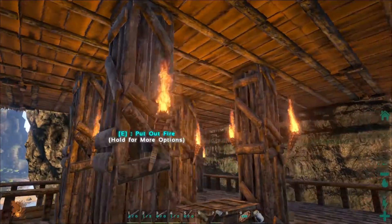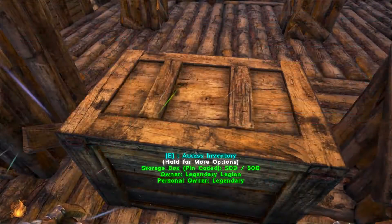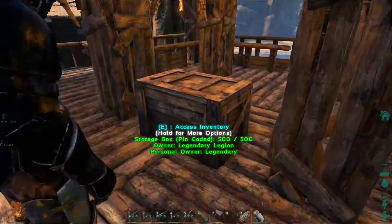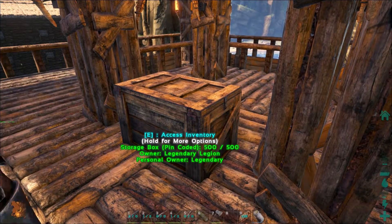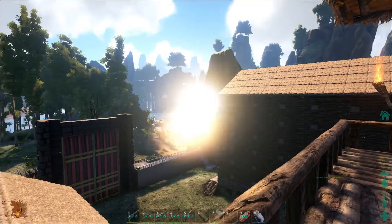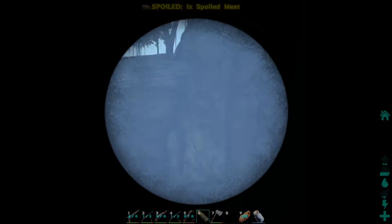Wood everywhere, torches everywhere. There are some random crates with a spyglass - if someone doesn't have a spyglass and they're up there scouting, they can grab the spyglass from that crate, use it, and check it back in when finished.